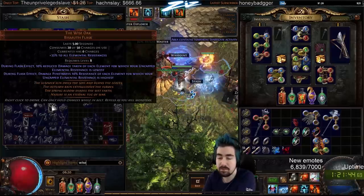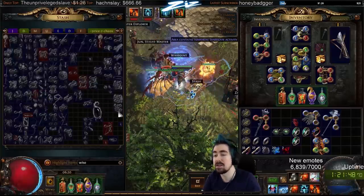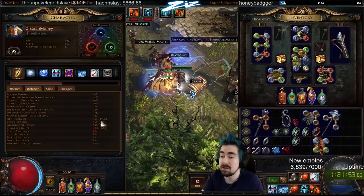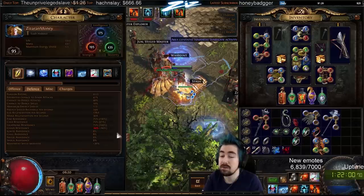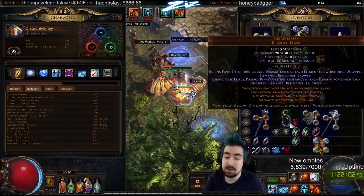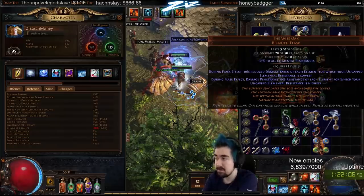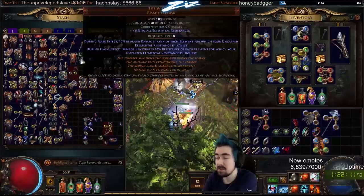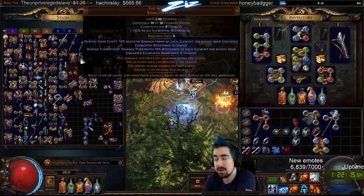Elementalist is the main ascendancy good for this build. For bandits, Wise Oak can be really good — it works off your overcapped resists. For example, if all your resists are at 91 or 156, you'd penetrate on all of them and take less elemental damage — it's a very powerful flask if you balance it. A Phasing or Quicksilver flask can be really good for leveling as well. It doesn't matter as much once you get Phase Run with Increased Duration, because your Ice Bite will give you extra Frenzy charges to make it last longer.